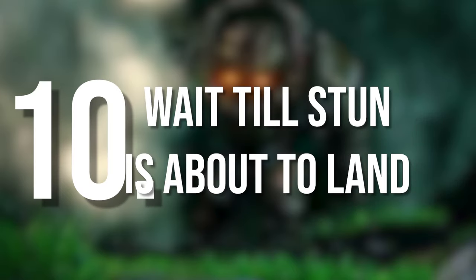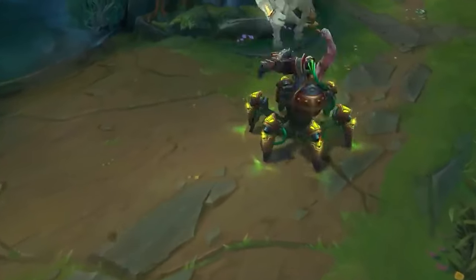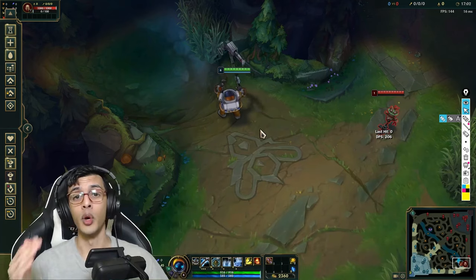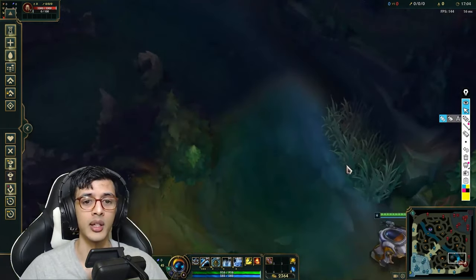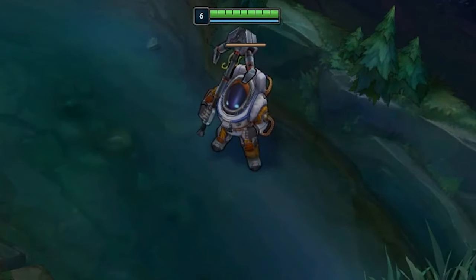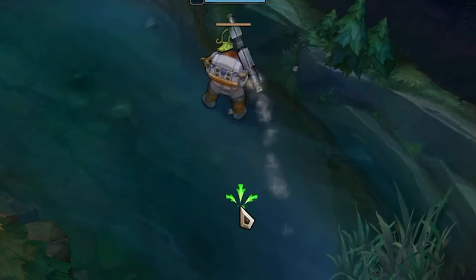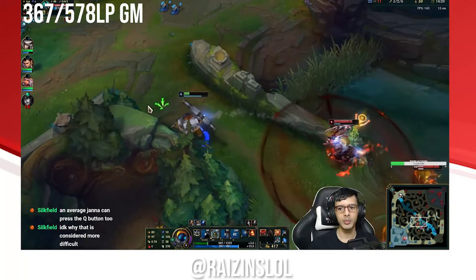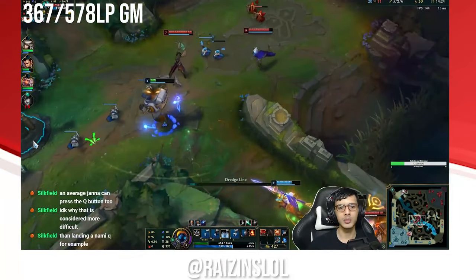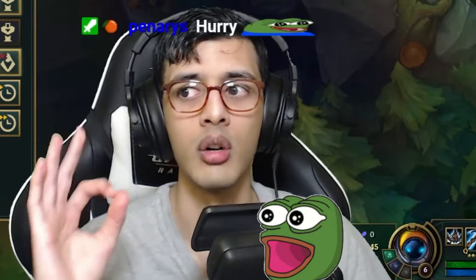Point number ten: if you're about to get hooked or CC'd, you can hook a wall and face tank the incoming CC. Similar to Urgot's E, the hook will still travel and drag you to its location, and during the travel time you'll absorb the stun and then just walk away. It's really, really strong for escaping — don't just hook away if there's a targeted stun flying at you. Wait until the stun is about to land and then hook, and you'll completely avoid the CC.